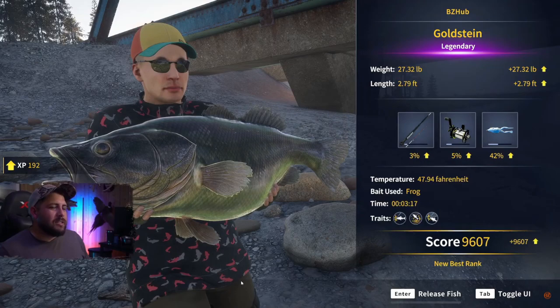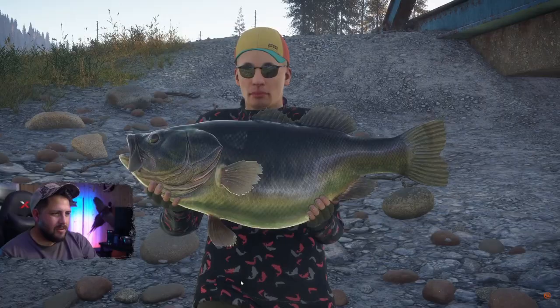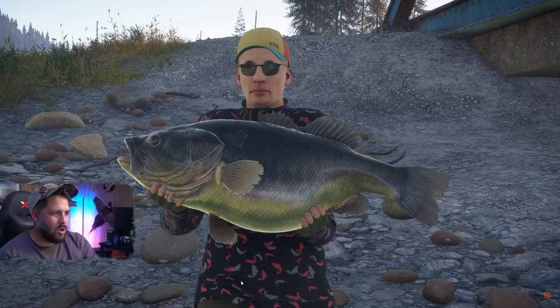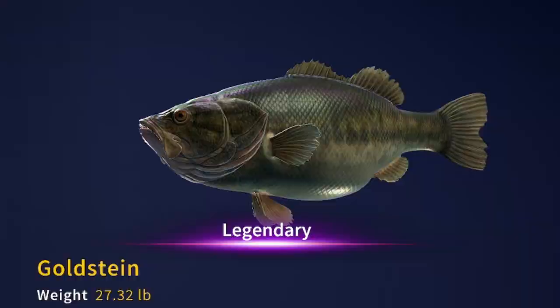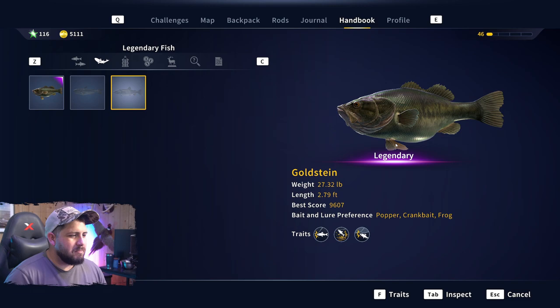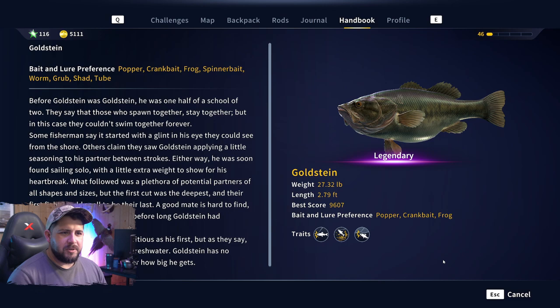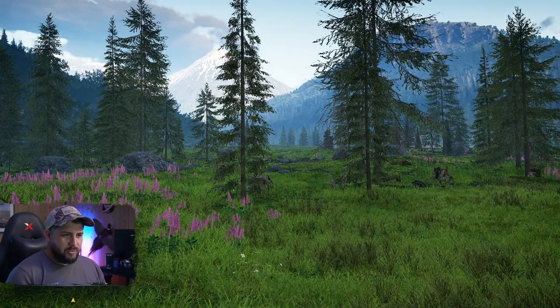Goldstein! Boom shakalaka — he's a tank! And you can see if we go into the legendary fish menu, here he is: Goldstein. Cool looking fish. He's got his own story too if you hit the tab. But that is pretty sweet everyone. Very nice. Let's get on to the other fish.